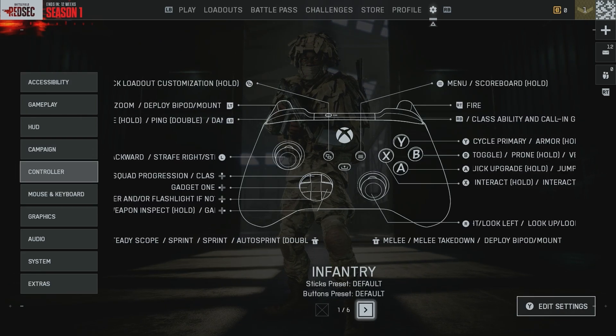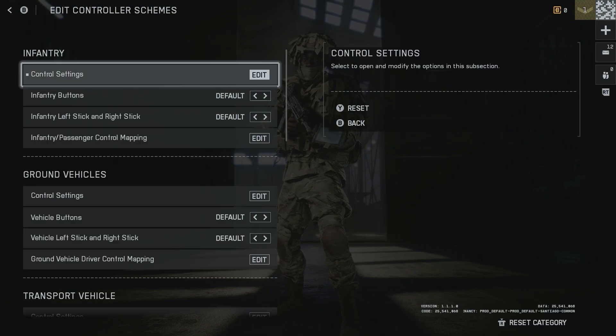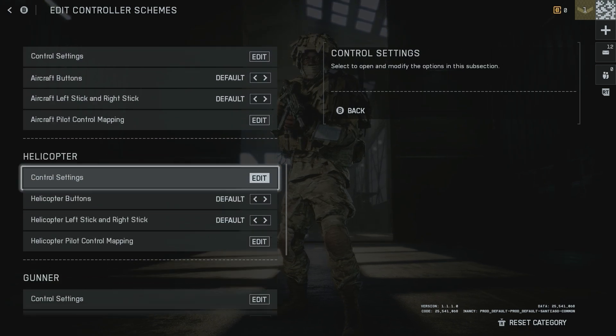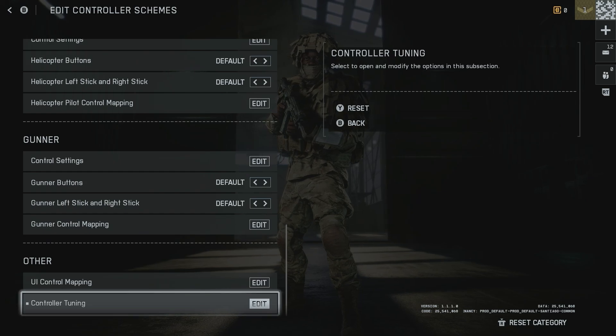Once you're inside the Controller section, on the bottom right click on Edit Settings. If you're on console, go ahead and click Y or Triangle to open this up. Then scroll down a little bit until you get to where it says Controller Tuning at the very bottom.